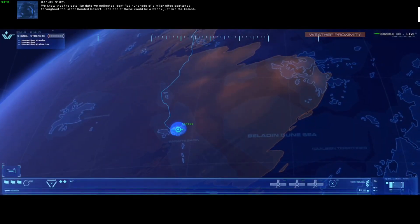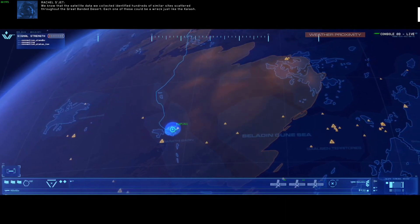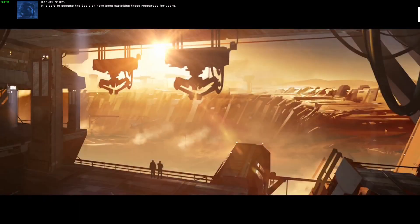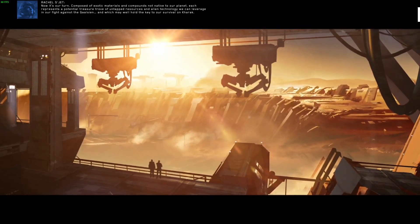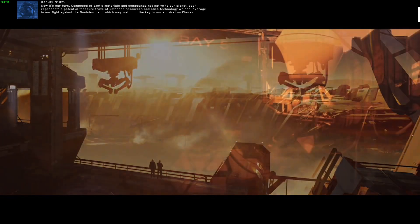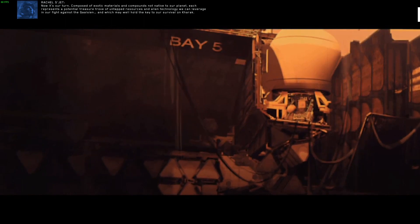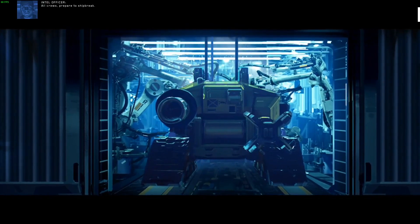But why did it crash here? What happened? Many questions remain unanswered. Satellite data identified hundreds of similar sites scattered throughout the great abandoned desert — each one could be a wreck just like this. It is safe to assume the Galseon have been exploiting these resources for years. Composed of exotic materials and compounds not native to our planet, each represents a potential treasure trove of alien technology we can leverage in our fight against the Galseon. All crews, prepare to ship break.